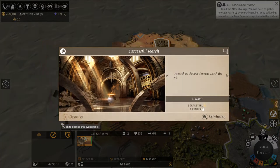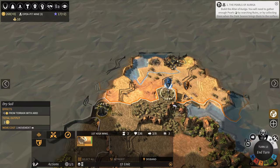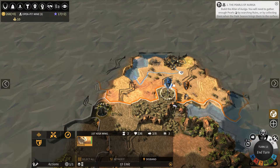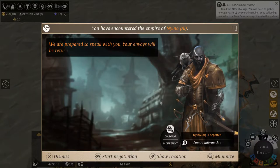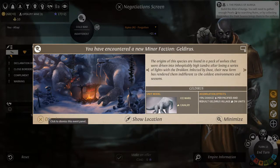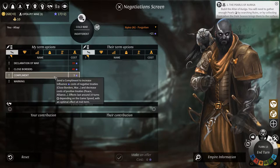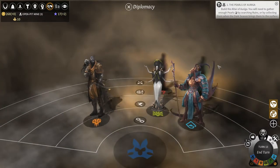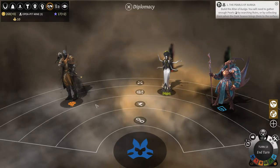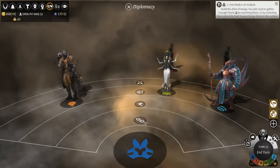Get all the things - steal it from the enemy, you know how it is. I don't want to declare war, I want to meet them. We found the Jeldirus - or Geldirus, probably Jeldirus because ice stuff. We can compliment them or we can warn them - they look pretty shady, but who knows, they might be nice guys. So this is peace, this is cold war which is the default, this is actual war, and this is an alliance.